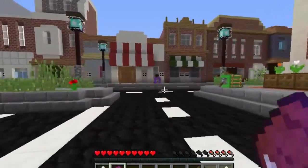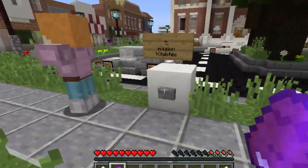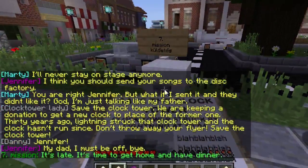Let's see - there's Jennifer. 'I think you should send your songs to the disc factory.' 'You're right Jennifer, but what if I send it and they don't like it? Man, I'm just talking like my father.' 'Save the clock tower! We're taking donations to get a new clock in place of the old one. Thirty years ago lightning struck that clock tower and the clock hasn't run since - don't throw away that flyer!' 'Jennifer, that's my dad - I gotta go. Bye.' It's time to get home and have dinner.